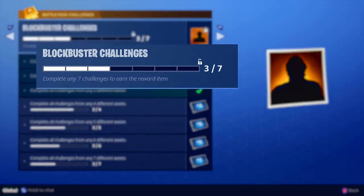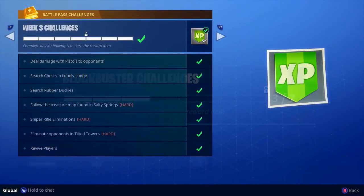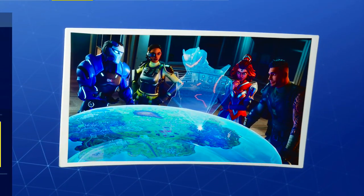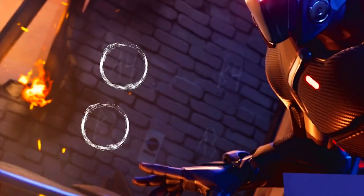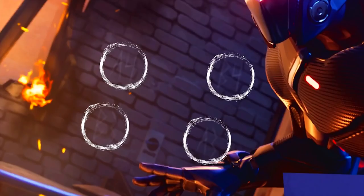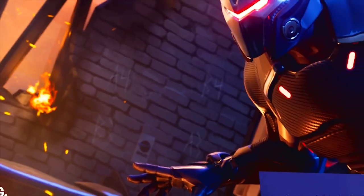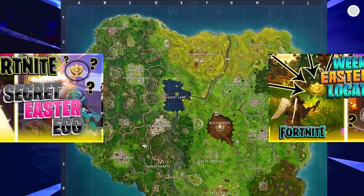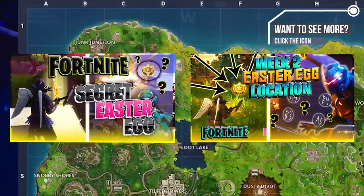If you guys have the Season 4 battle pass, you will notice there is a blockbuster challenge attached to it. All you have to do is complete each week's challenges and you get a special loading screen from the blockbuster challenge. The past two weeks each blockbuster challenge has had a hidden message in the loading screens you unlock, giving you hints as to where to find the secret Battlestar.